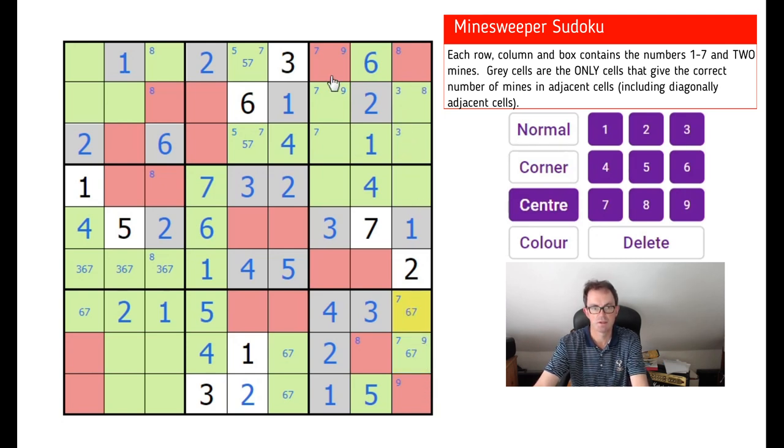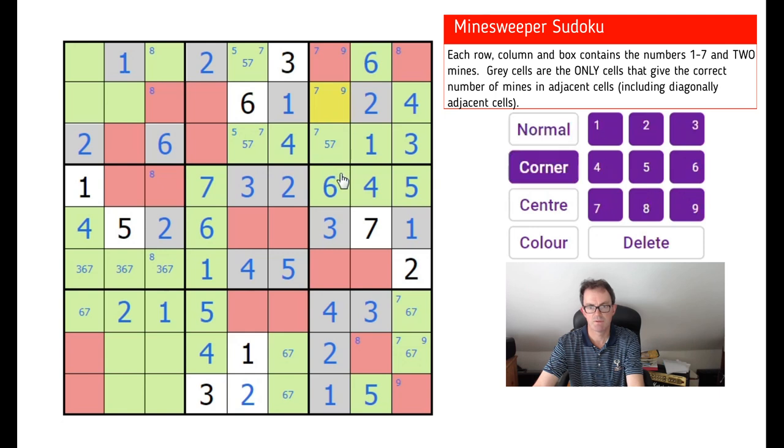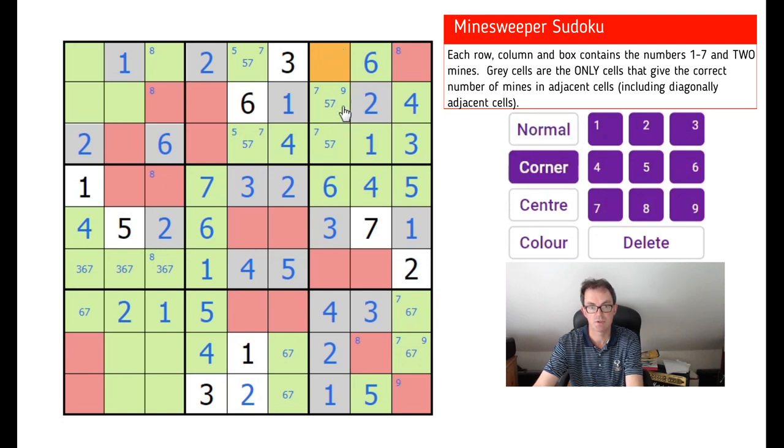Six, six, five, seven. Along here we need to put a three somewhere in row three — that's going to have to be there. This square must be a five or seven. We've got a six-seven double in column nine, so these two squares have to be four and five, and we have a four there. So this square is four, this square is five, this square is six. This square is five or seven — we can remove the nines now and the eight from this square.